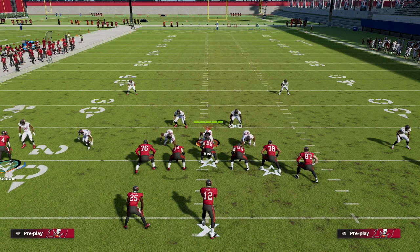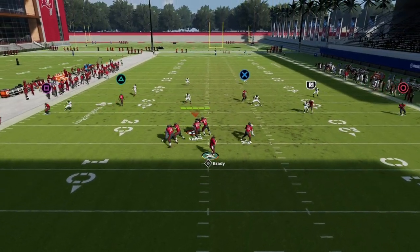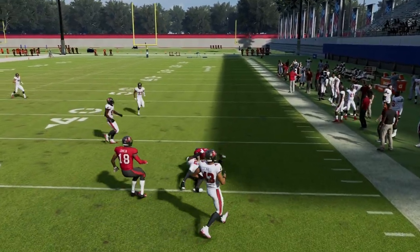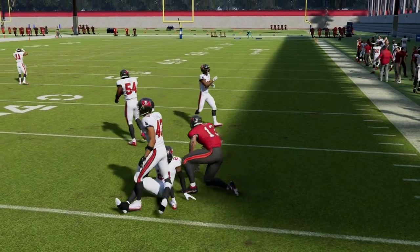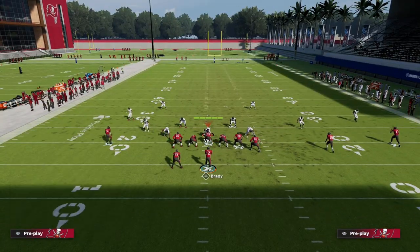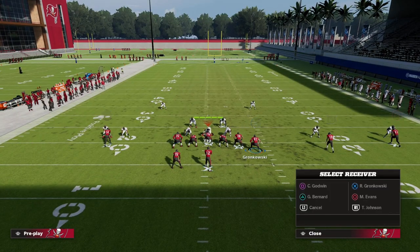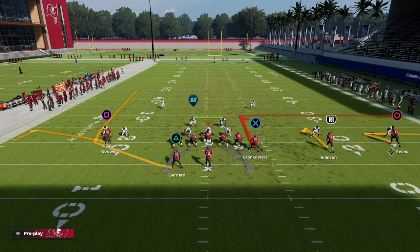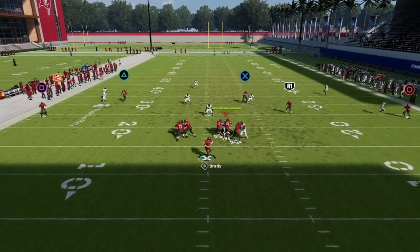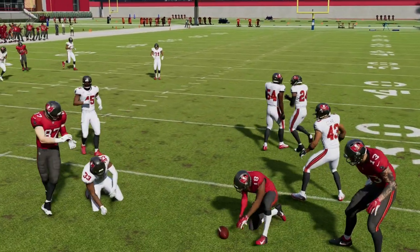As a player you just need to make the right read. Against Cover 4, my favorite route to consistently hit is the out route. If they're playing curl-flat style zones you need to be willing to check it down underneath to the out route or the hitch. Against Cover 3, it's fairly simple — they're going to have to choose whether to guard that tight end curl or the hitch to the slot receiver.